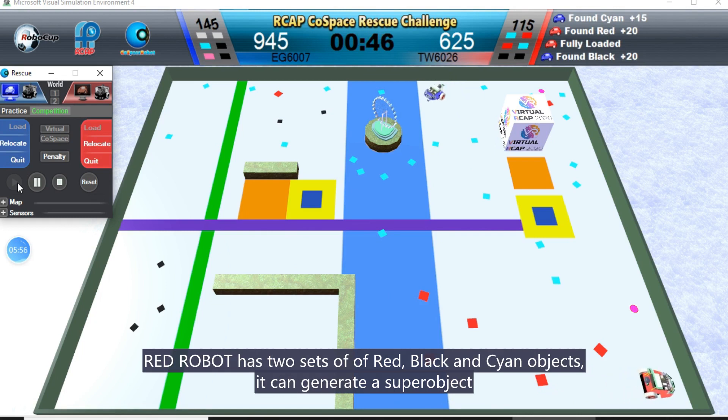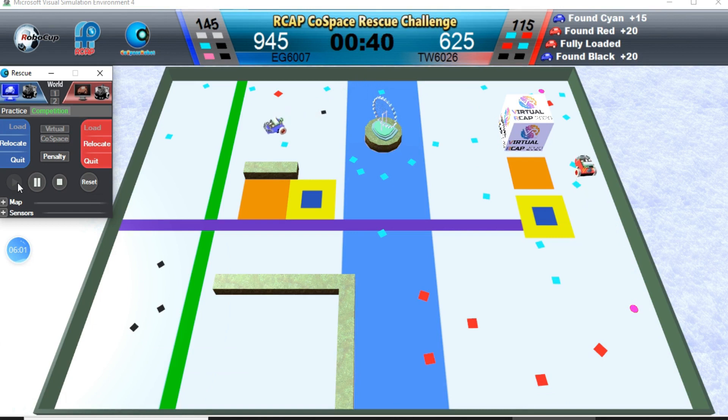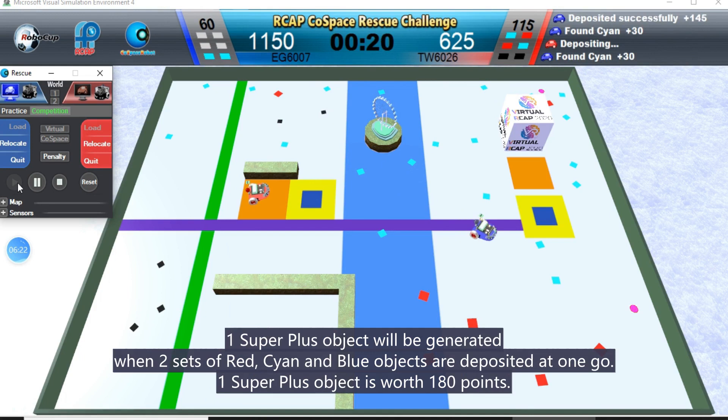Red robot has two sets of red, black and cyan objects. It can generate a super object. Blue robot is depositing. One super plus object will be generated when two sets of red, cyan and blue objects are deposited at one go. One super plus object is worth 180 points.